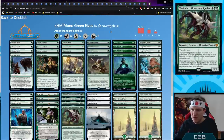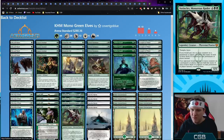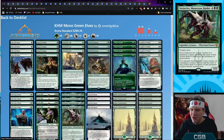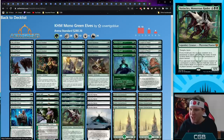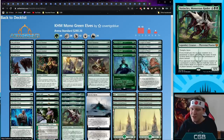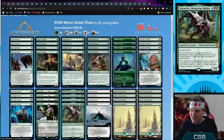Mono Green Elves — the big additions are really the snow build. You run Blizzard Brawl, Blessing of Frost, Snakeskin Veil, Sculptor of Winter, and Faceless Haven. You make a whole bunch of mana, get out Vorinclex, and try to ultimate Tyvar. If that doesn't work, Blessing of Frost turns all your small creatures into big threats and draws a lot of cards. This deck really depends on Blessing of Frost and Vorinclex to carry the day.